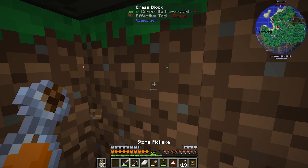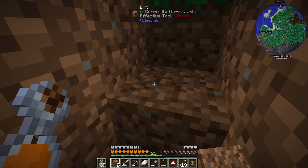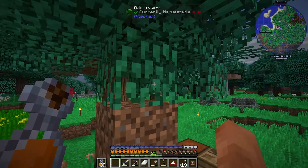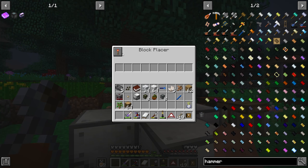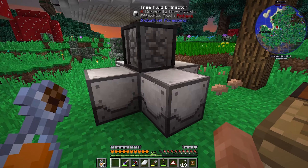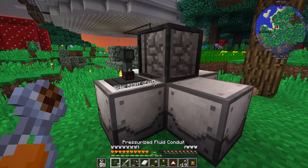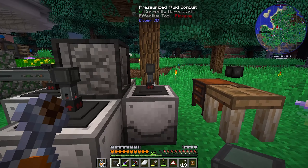We've got a shovel, that makes it easier. We fill this all back in. The block placer is set to always on, so now we fill it with wood and it will always try to place one block. When it runs out of fluid it will break that block. Now we can bring all of this over here.